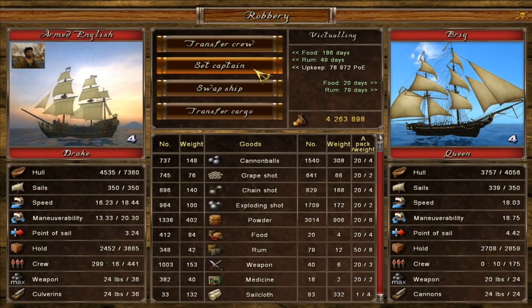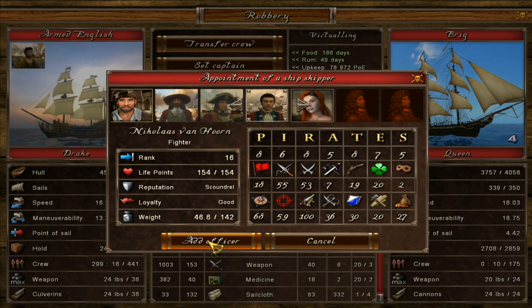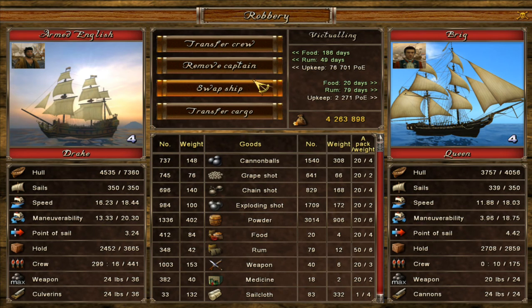So now there's the Brig Queen. We'll set Nicholas Van Horn as the officer over her. You can see that she was on there, but I want to take her on as a fighter.